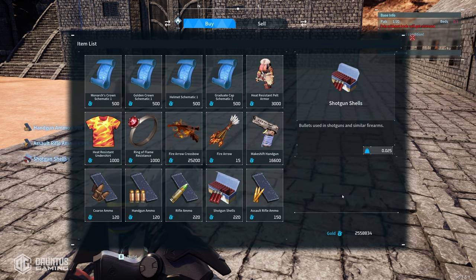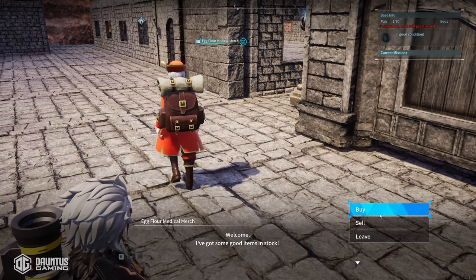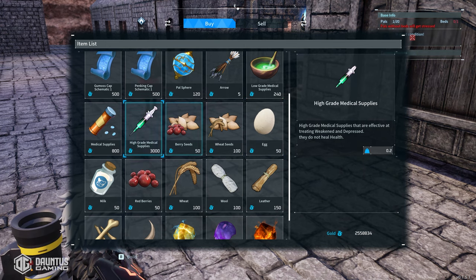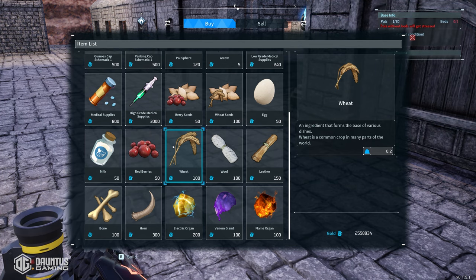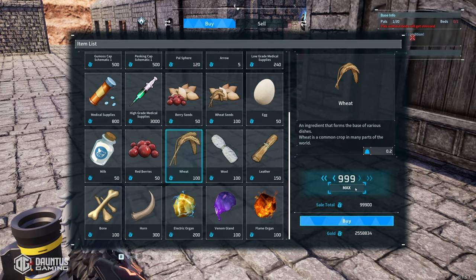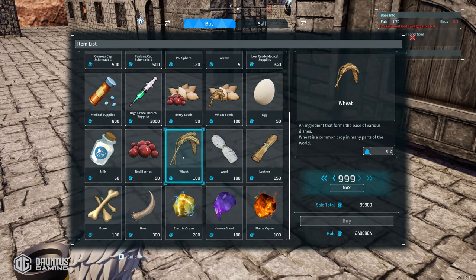You could also do the same thing for things like this merchant here that sells all the materials you need for cakes, which you need for breeding, in addition to high-grade medical supplies. You can farm as much gold as you want, and then purchase for yourself all these items that usually take a ton of time to make at your own base, and just buy them at max capacity over and over again.